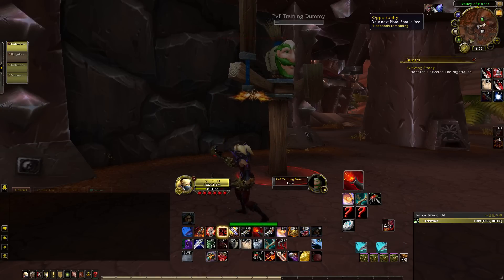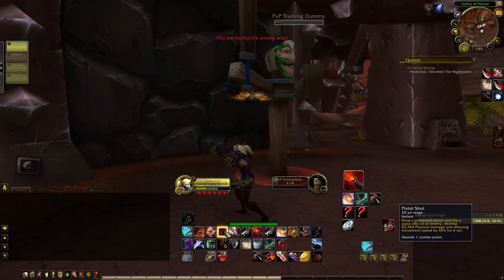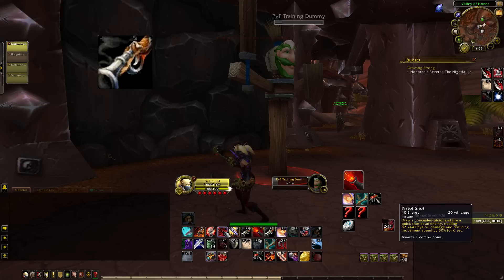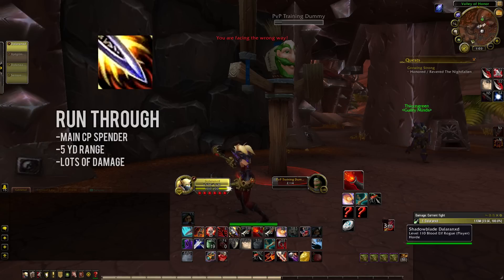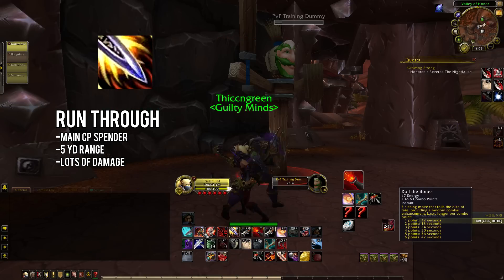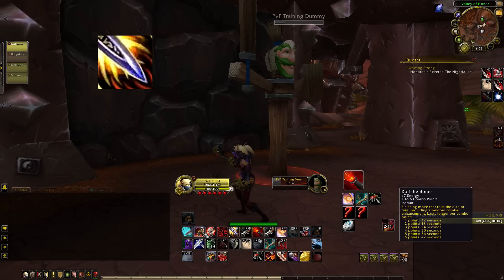Your main finishers for spending combo points are Roll the Bones, Run Through, and Between the Eyes. Between the Eyes is a ranged stun that has a chance to crit — if it crits it deals 4 times more damage and stuns the enemy per combo point spent, at 20-yard range. Run Through is your core offensive finisher, similar to Eviscerate, with a little range — it is the highest hitting spell in our toolkit. Roll the Bones is a randomized buff generator.